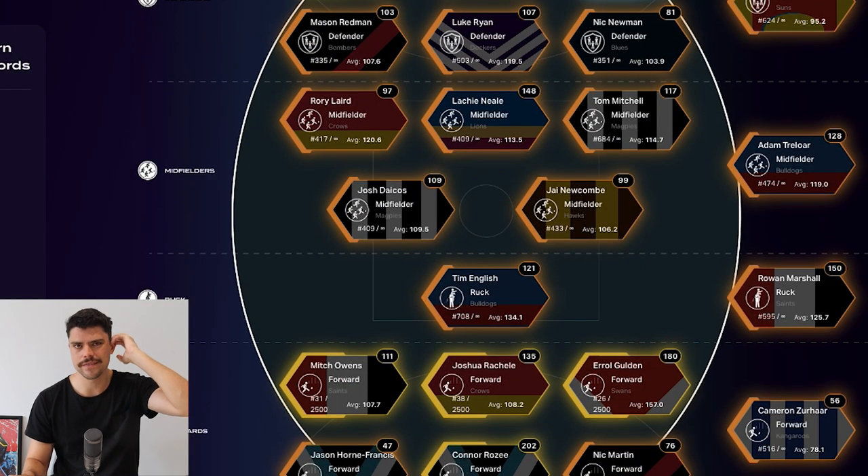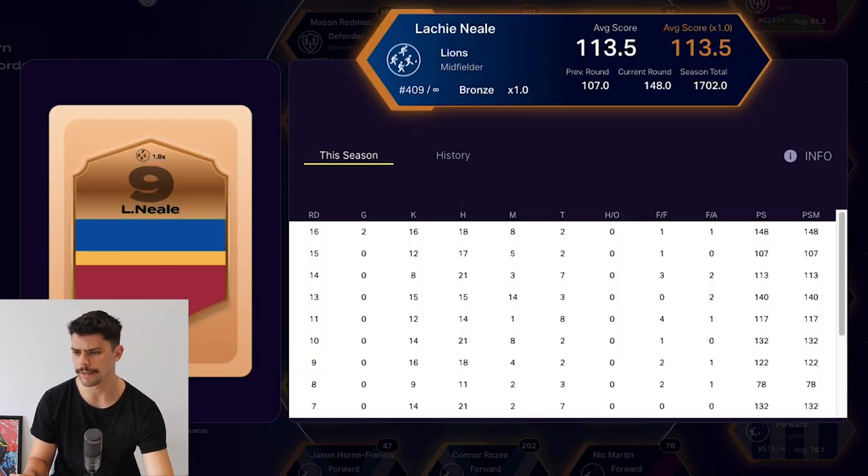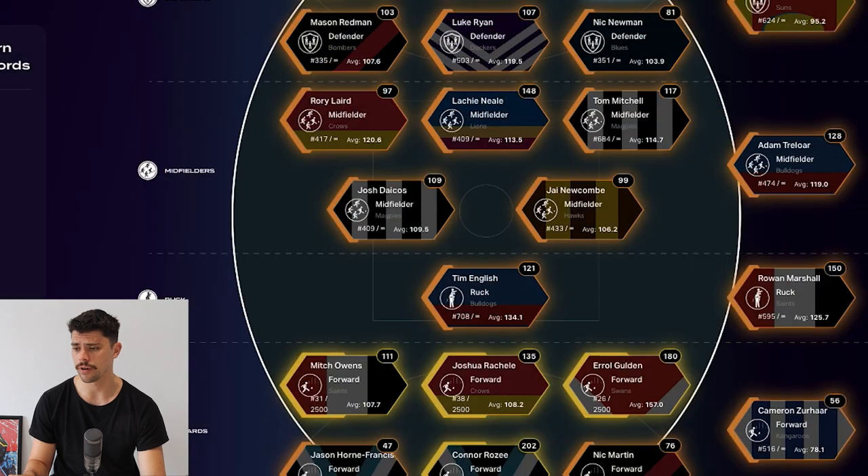The midfield did solid. Laird got 97 which isn't poor but it's a little bit less than you'd want. Lachie Neal went large - he had a couple of goals and a 34 possession game, so 148. Really happy with that score. Tom Mitchell did well with 117, did his average, and so did Dacos. Newcombe was slightly down but Treloar had a really good game - unfortunately he's on my bench so that didn't count, but 128 against Fremantle is a good result.